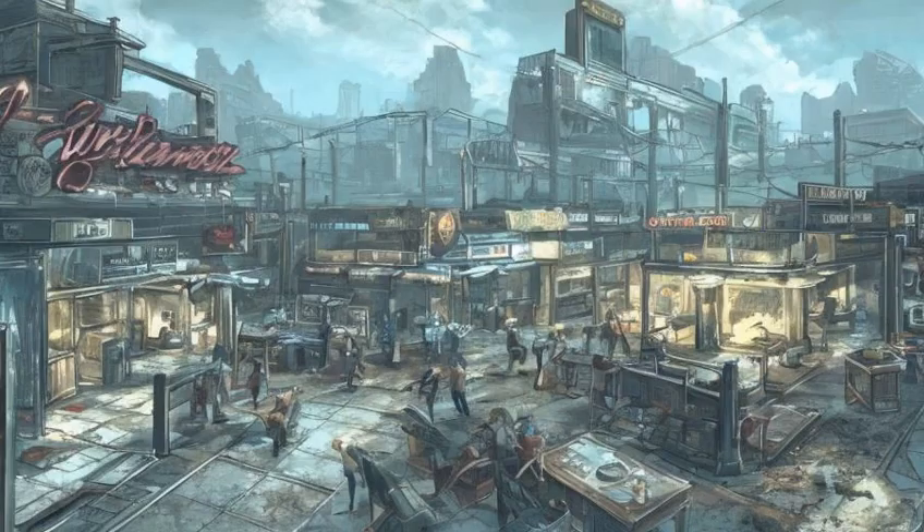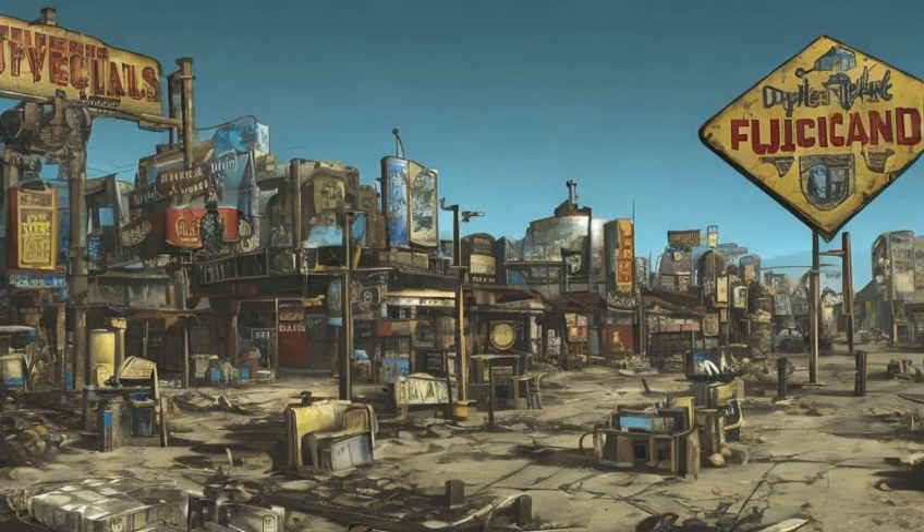Diamond City resident Mo Cronin also shares his last name with Joe Cronin. At one point in development, Diamond City was intended to have an additional business — Safe at Home Hotel and Bar. The business appears on an early placeholder texture for the city's signs, and a proper texture for the business's signage can be found in the game's texture archives.